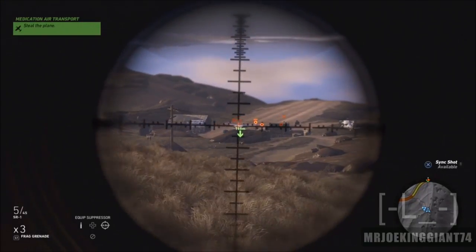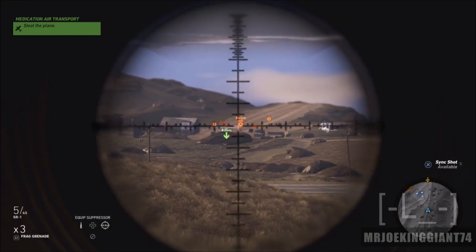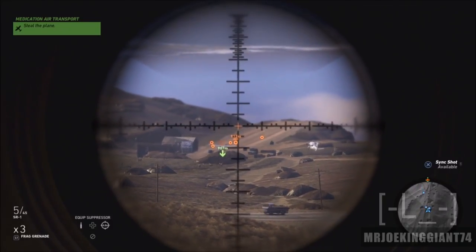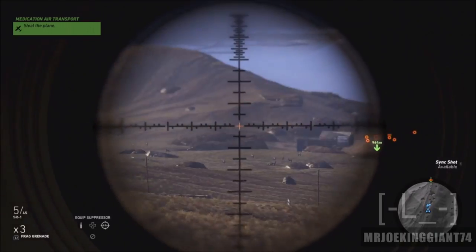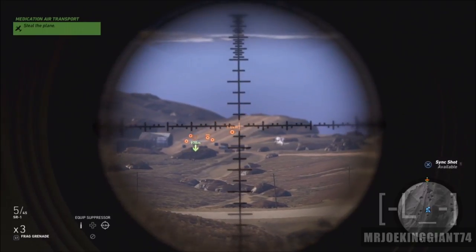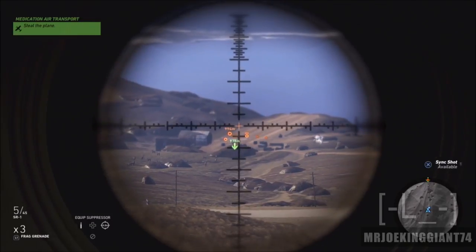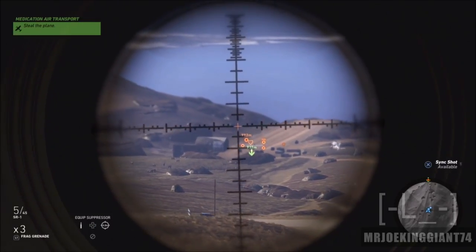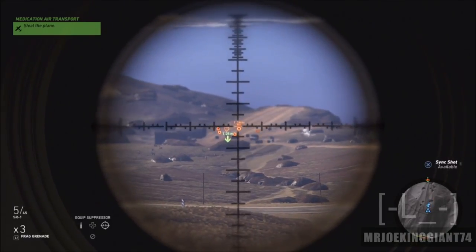Just aim towards the enemy with the scope and then keep backpedaling all the way back until you reach whatever distance you want. Once you get to your destination — like 1.2 or 1.1 kilometers — shoot the bullet. Make sure you practice for a while to see how far they are and how high you have to aim, because there is bullet drop. Practice for maybe an hour to get the perfect shot.